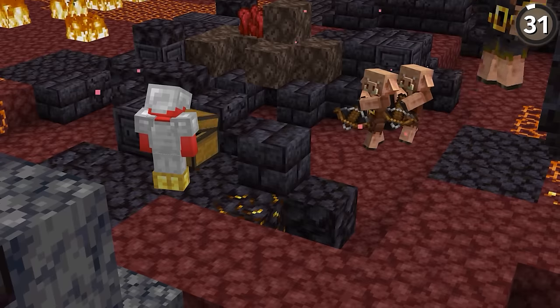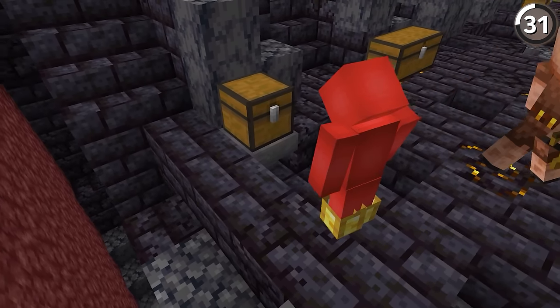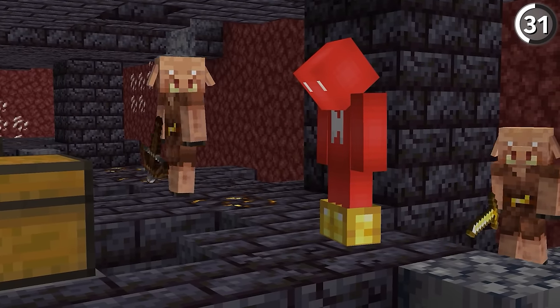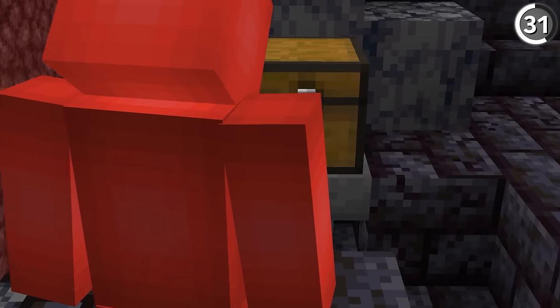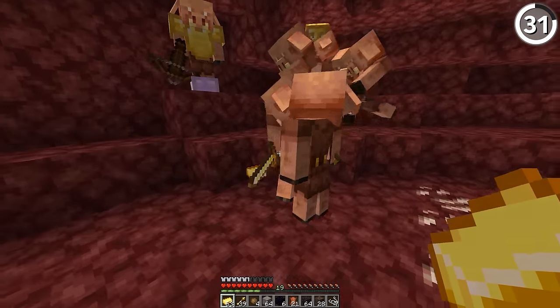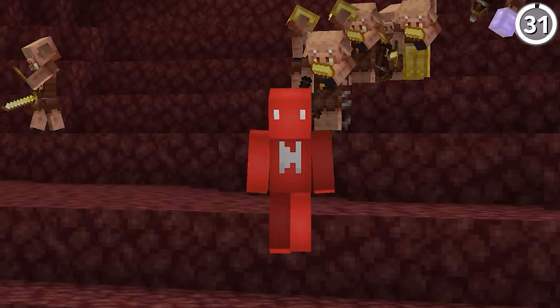Opening a chest next to piglins is a dangerous gamble, and breaking it doesn't work either. So instead, place a hopper underneath the chest and wait for all the items to pour out — the piglins don't care if you open the hopper, so you can enjoy all the riches they drip-feed out of the chest. After the chest is empty, why not trade all the gold you found inside back to the piglins? That way they keep their gold and you stay on their good side.